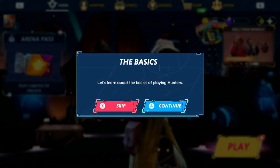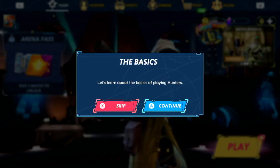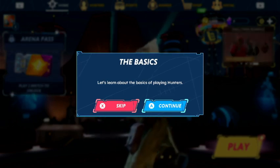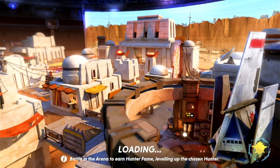I loaded in, logged in, and got all that set up. We're going to start with the basics — let's learn about the basics of playing Hunters. There's a hint on the bottom: battle on the arena to learn Hunter fame by leveling up your chosen Hunter. This looks like it's Mos Eisley, a little arena. It's loading — and it looks like there's a little loading indicator on the bottom right with some minor struggles.